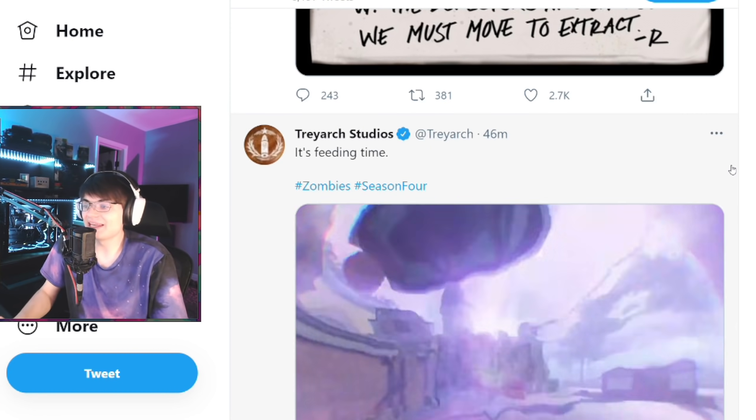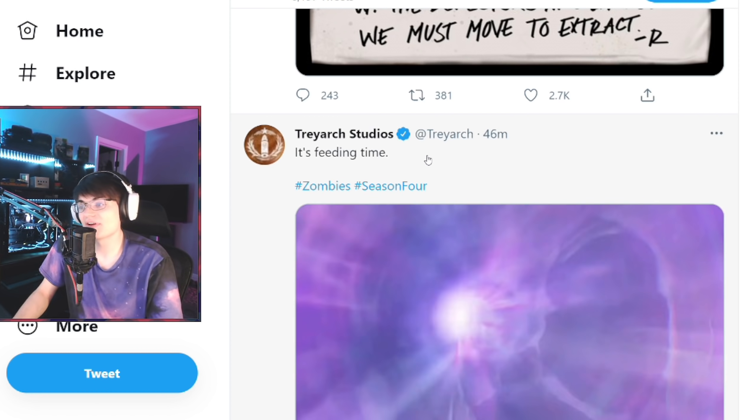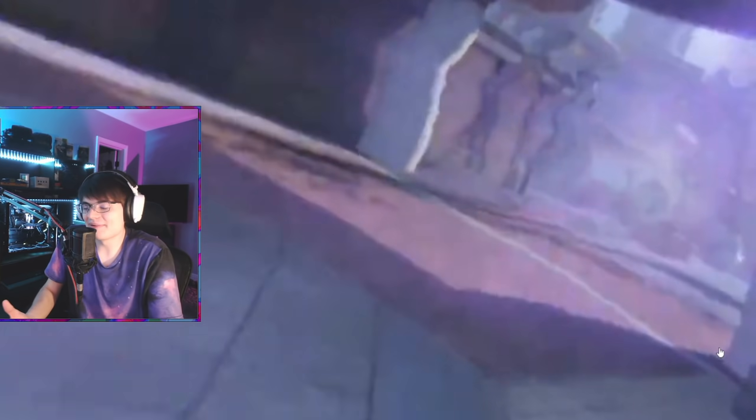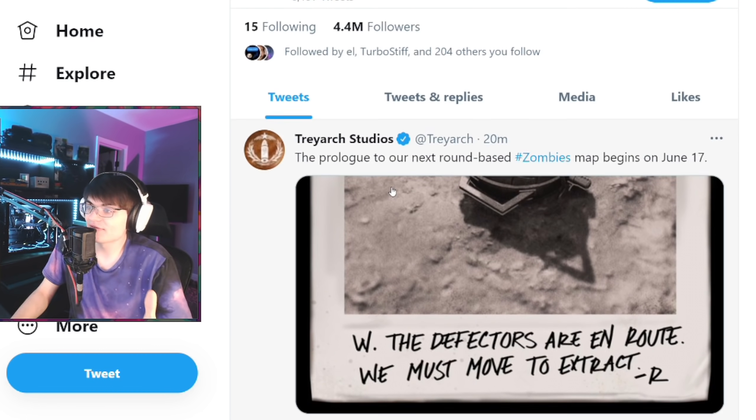As stated at the beginning of the video, here are the quick few teasers that Treyarch has just given us. Starting off, they tweeted out 'It's feeding time,' which is them teasing the new zoo map we're getting in Outbreak starting next season — just a quick little warping intro scene. We did see a little bit of gameplay of this map yesterday, including zombies coming down a stairwell. It's just a new Outbreak map, nothing too interesting there.